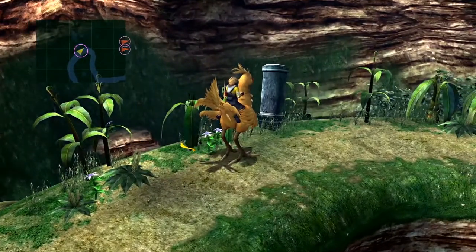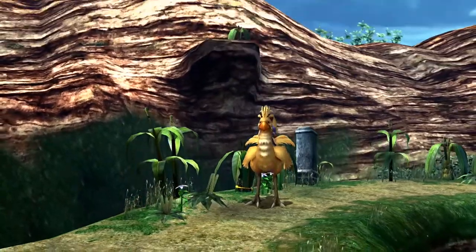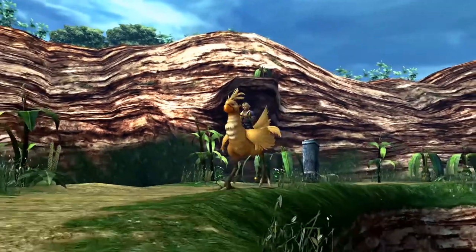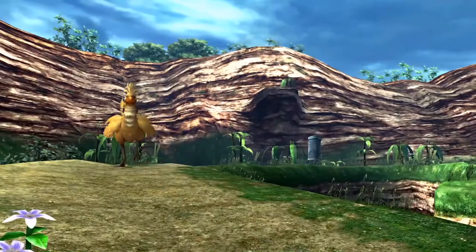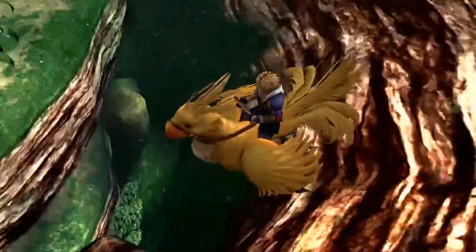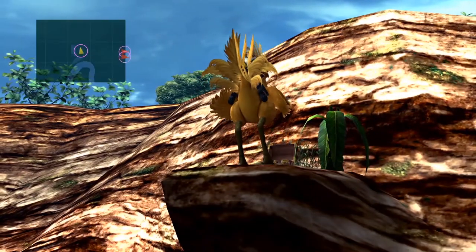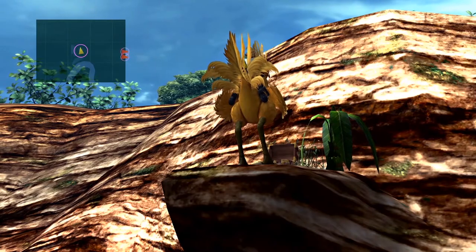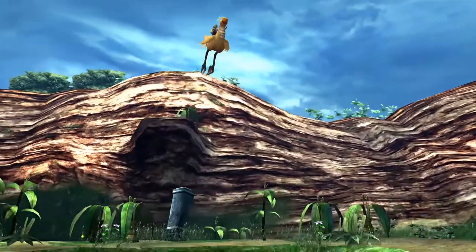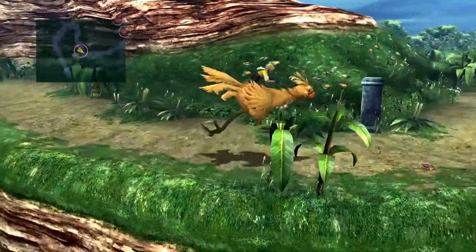You'll see this little yellow feather here, and when you have your Chocobo, you go to it and select X. A little scene plays out here. Once it finally gets to what it's doing, you get a chest with a Heat Lance in it. That's for Kimari, and it's got Fire Strike, just like the Fire Blade I was showing you earlier.